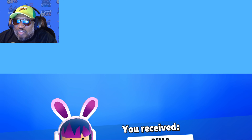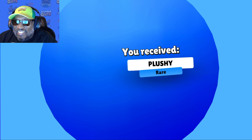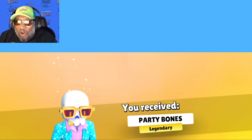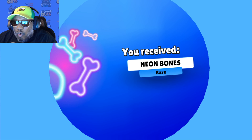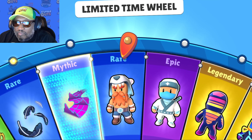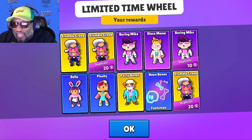There it is — another new skin! Will we get them all within 30 spins? Score, another one! 30 spins is a lot of spins. Oh, party bones — definitely a nice skin right there. Super excited for that one. Oh nice, foot trail — but we're only counting skins. Mythic! Duplicate. Alright, so that's one, two, three, four, five, six new skins.